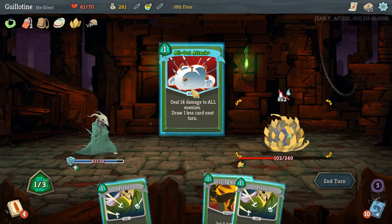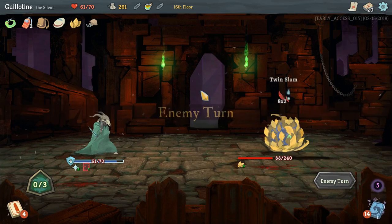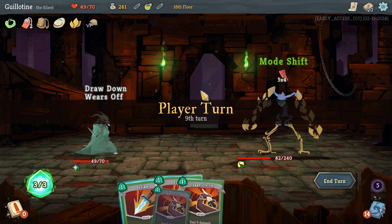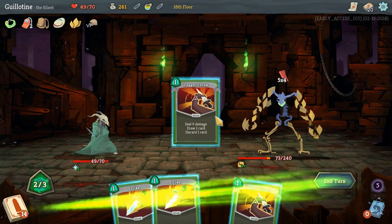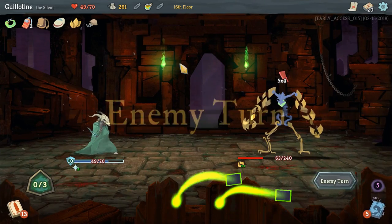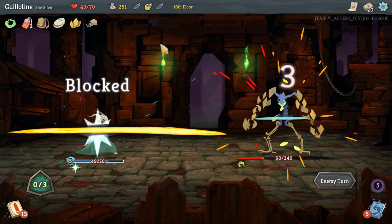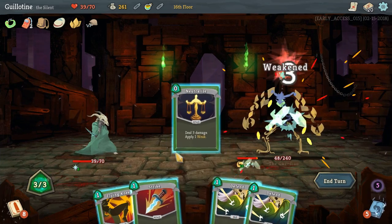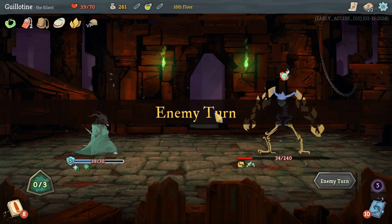Dash. And All Out Attack. Don't know if that was the best play, but I do like the idea of drawing a defensive card like Dash. Because that was kind of scary — taking 20 damage there could have meant, you know, bad things. Very bad things.